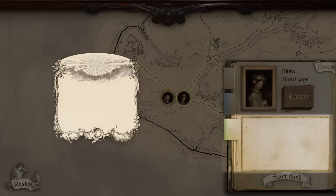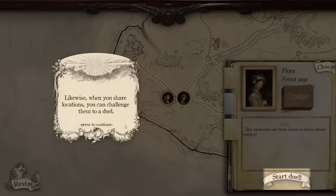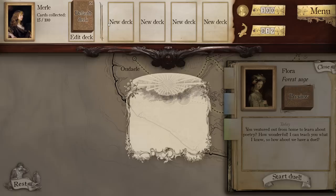On top, you can find the wizard's portrait, name, title, and a preview of their deck of cards. Whenever a new wizard shares the same location as you, they might talk to you. A history of your conversation will appear here. Likewise, when you share locations, you can challenge them to a duel. Winning duels is the main way to earn new cards and progress the story of Verses of Enchantment.